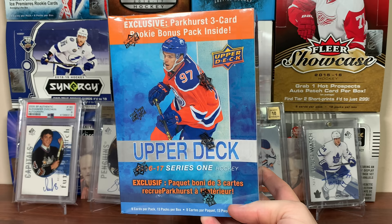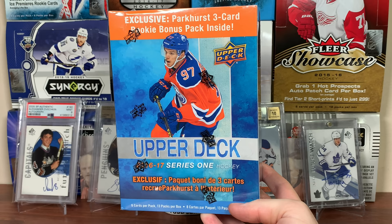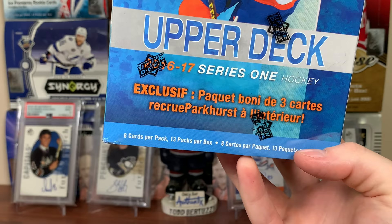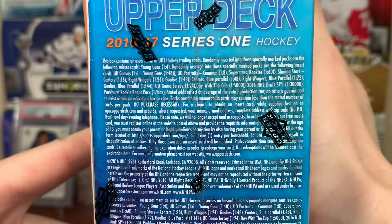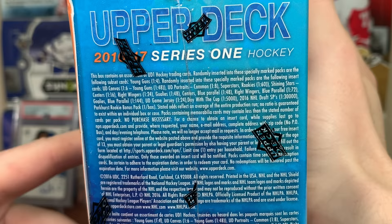I know 16-17 is a solid crop. There's a lot of good consolation rookies in here, but we're looking for Matthews. This is a Mega Box, Hostile Walmart Edition. So we're getting 8 cards a pack, 12 packs plus a Parkhurst bonus pack. Should be getting 3 Young Guns in here. Should be getting a couple Canvas cards — maybe a Canvas Young Guns. Those are 1 in 4 blasters.